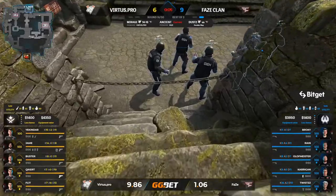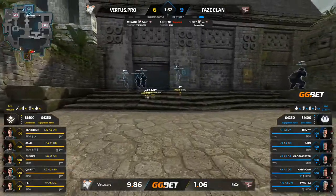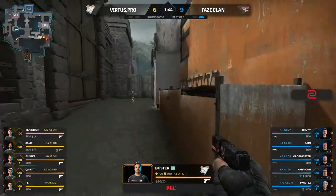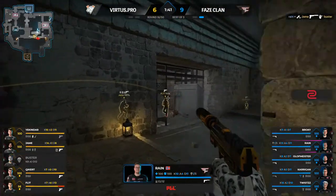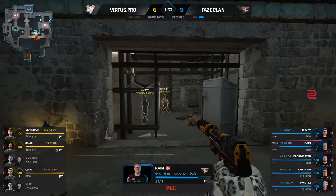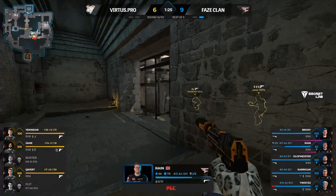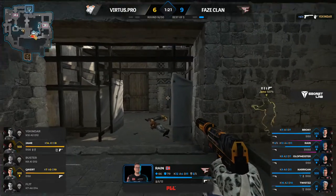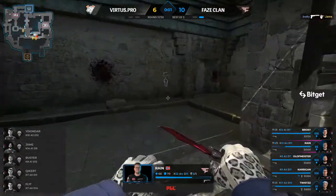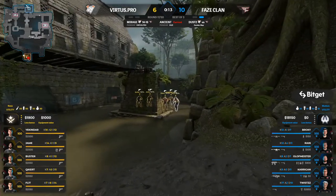We're back into the match — second half resumes between VP and FaZe. Look at those odds — three rounds between them and somebody's sitting on the keyboard with those numbers. Here we go — rain popping his head. This is how he does it with pistols. The USP still ready to go. Maybe the best has come and gone but he's certainly stopped them. He's got a teammate there ready for support.